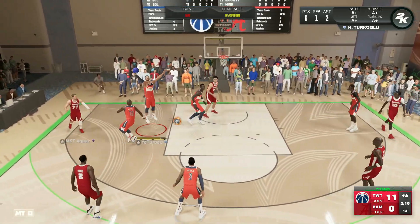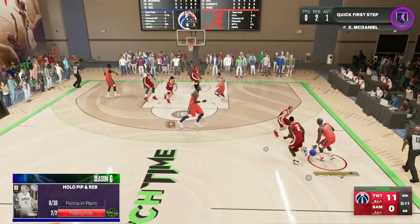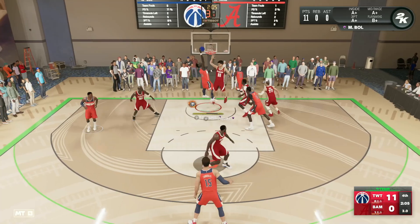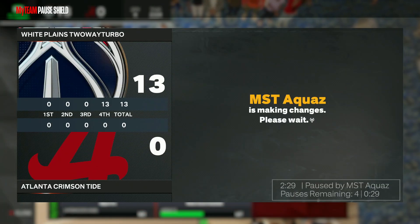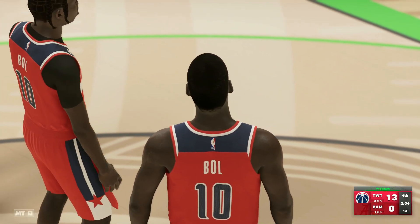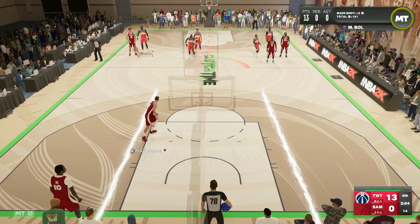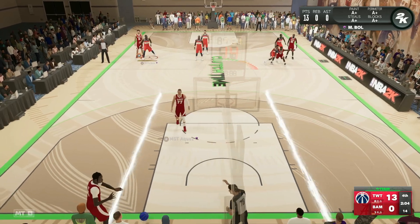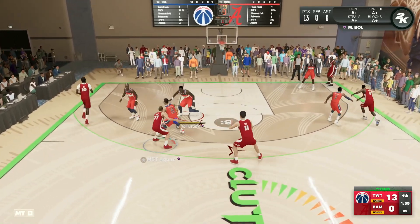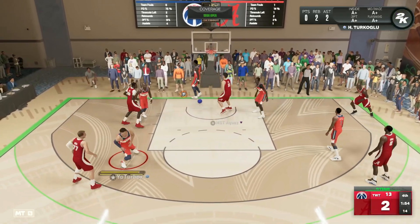We grab the board with Hiru Turkoglu and get the ball back to Manute Bol. I want to try to knock down another couple of threes — my opponent is playing some good defense but he is not stopping Manute Bol down low. If you get anywhere near the paint, it's just going to be a wide open standing dunk every single time. My opponent has Yao Ming and what looks like KG at the power forward — a really tall team — but it literally does not matter for Manute Bol.